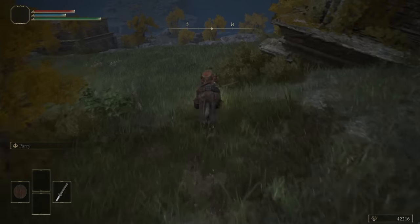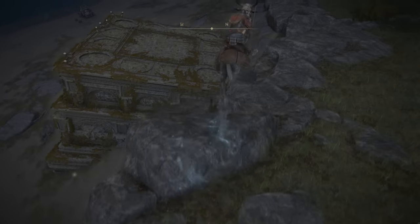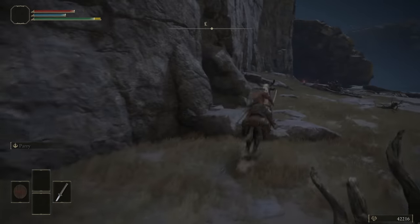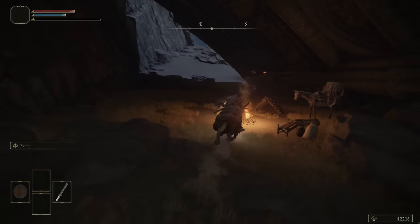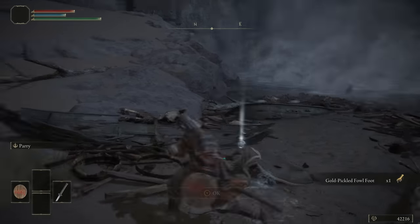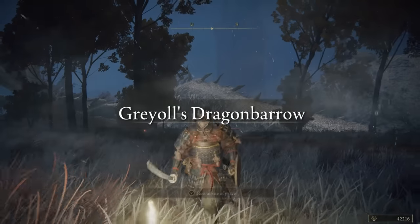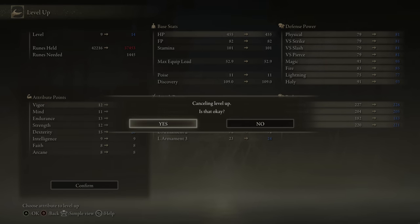Once you're done with Ranni, head west and start going down the cliff. Run past the Troll and once you get onto the beach head, start running south. Run past the Demihuman Cave and past the merchant — there's nothing we need from him. When you get right to the end of the beach, grab the Gold Pickled Fowlfoot. Once you're done here, I'll meet you back at Fort Faroth. At this point, we're going to level up — I'm going to pump a load of points into Strength and Dex so this next segment goes a little bit quicker, and also a few points into Vigor as well.